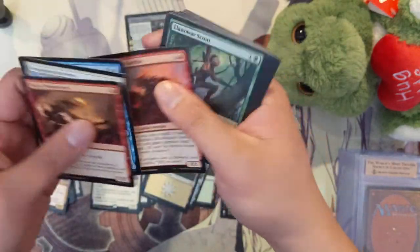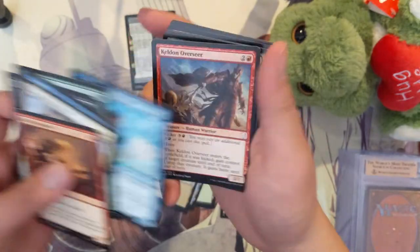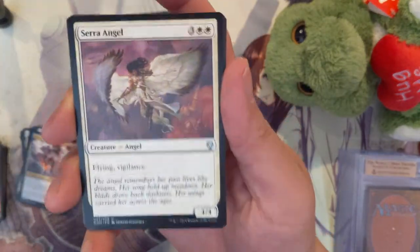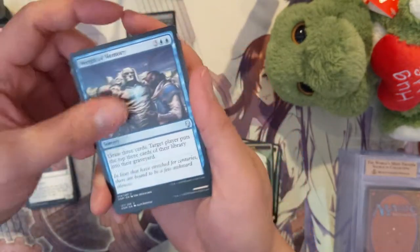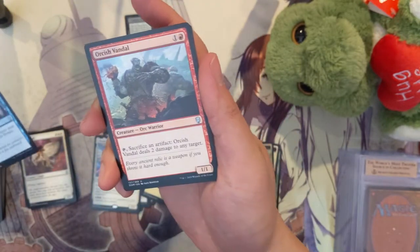All right, so our last pack of the video — but not the last thing we have to do. Let's see if we can't hit something good. We got another Sarah's Angel, a Weight of Memory, and then for the last card — I thought that was like a loyalty marker — nope.